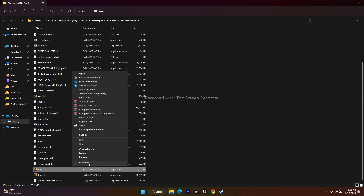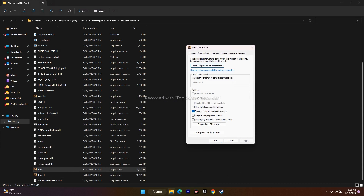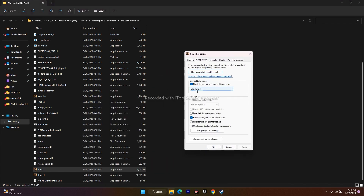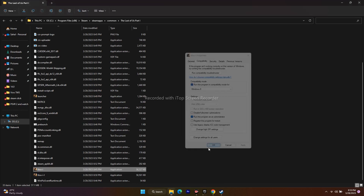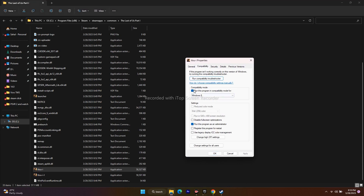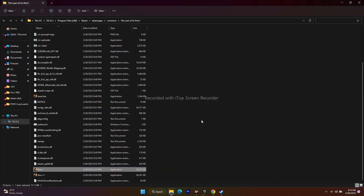Right-click the application, go to Show More Options, then Properties, then Compatibility. Under Compatibility Mode, check 'Run this program in compatibility mode for' and select Windows 7, then Apply and OK and try to launch. If that doesn't work, change Windows 7 to Windows 8 and try again. If neither works, remove the compatibility mode setting and keep only 'Run this program as an administrator' checked, then Apply and OK.